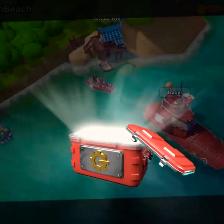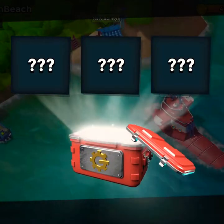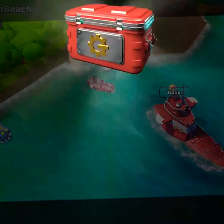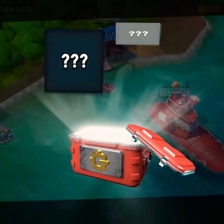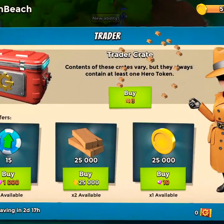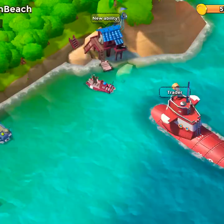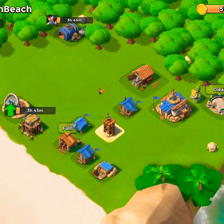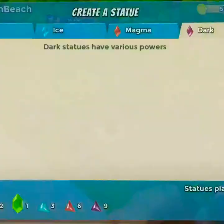Let's see what we get with this one — we got our dark shards, that should be enough for a dark shard statue. We end up with another hero token and some lumber, so now we've got enough to build a dark energy statue.